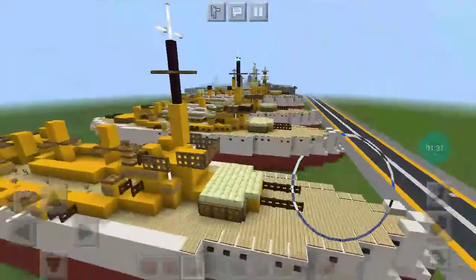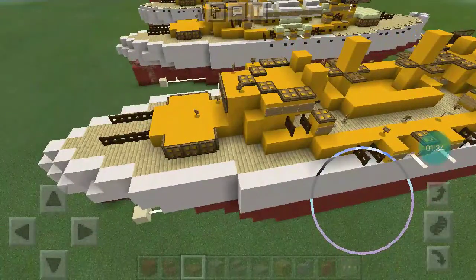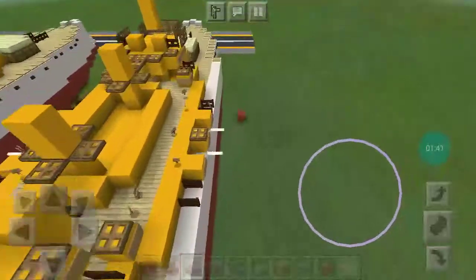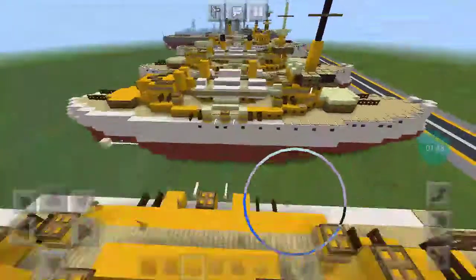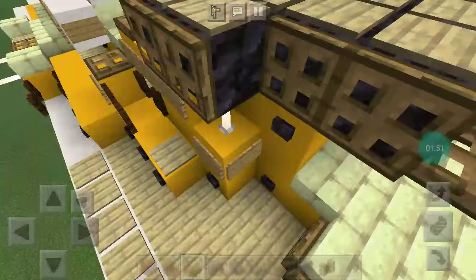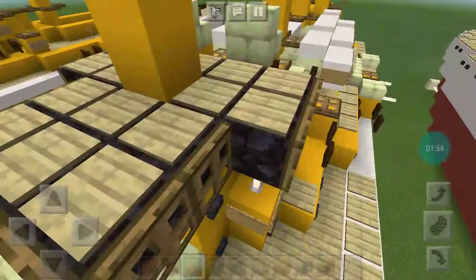So this is the first ship I'm going to be showing you — it's the Indiana-class battleship. Because this one's extremely broken for some reason, I'm going to show you this one. Much better looking.